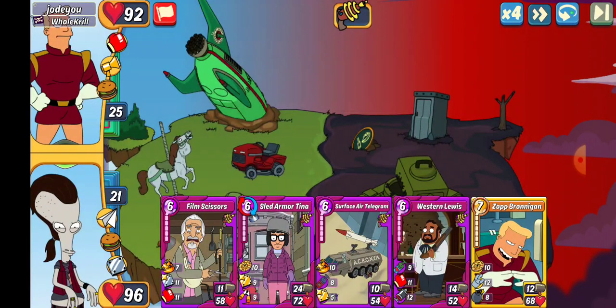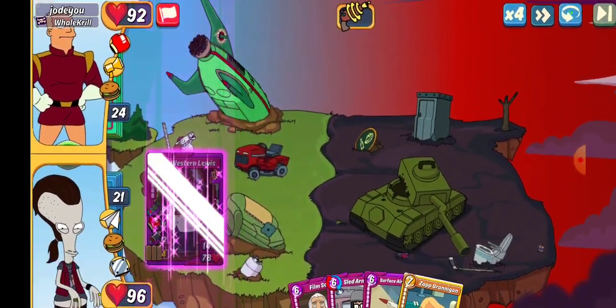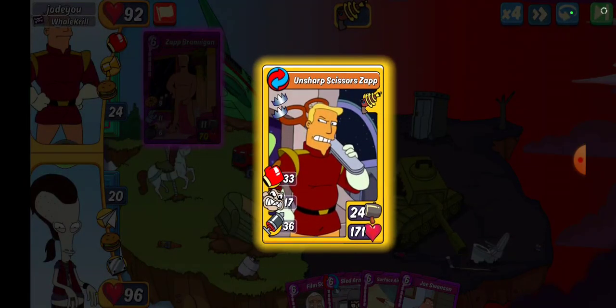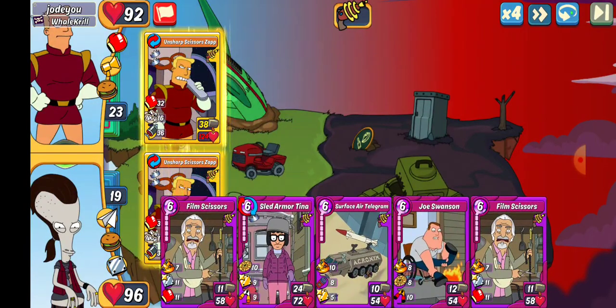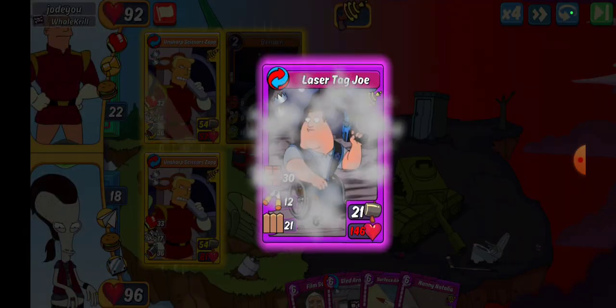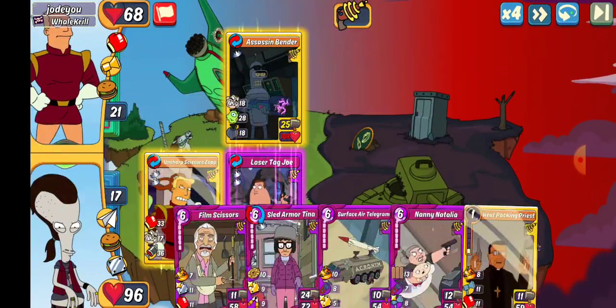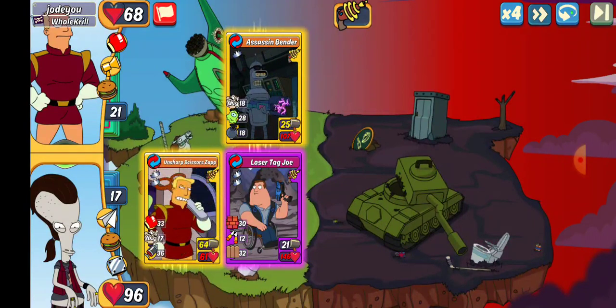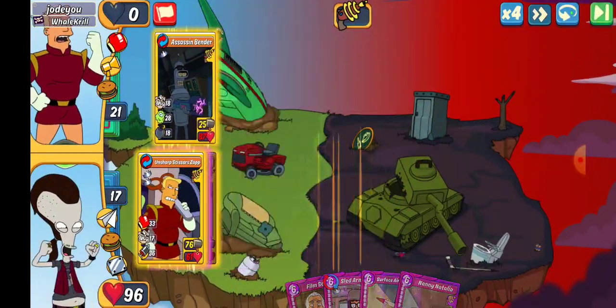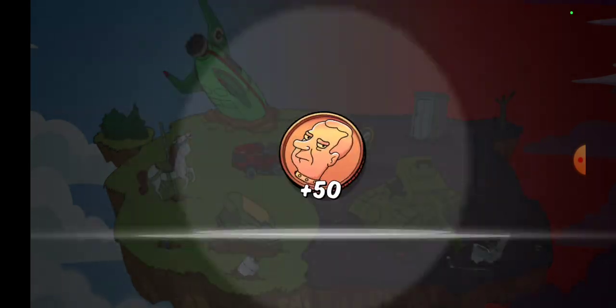Up next we've got Jodeu — something. We're going Western Lewis, it hits the hardest. And they have a Zap. So we'll get Zap rolling first, let's see what happens. Yeah, that's going to hurt. We'll do some Film Scissors. Let's get some Bodyguard out there because we're going to need that. Bender's not going to break through that, I don't think. And it's over in slot one anyway. HP would have been the Tina PC — that was an oops on my part. But that was going to be ugly because Zap was not getting any heals.